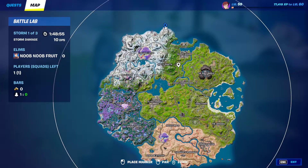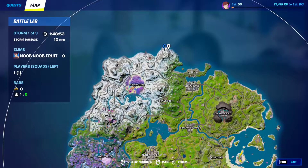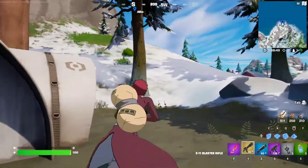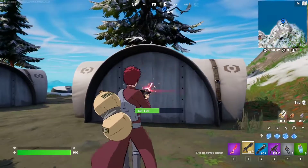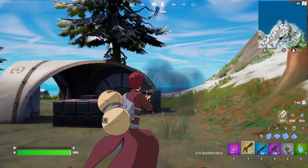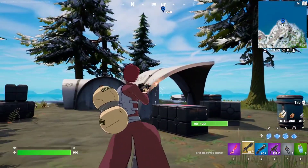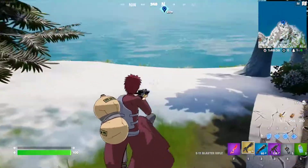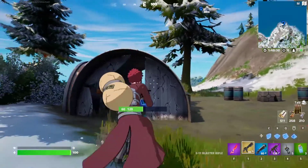It's all the way on the north side of the map. There are a lot of locations you can go to, but this is the best one in my opinion because you just need to destroy 15 structures with the E11. Just find structures and destroy them with the E11 blaster rifle, and that should complete the quest — it's very easy.